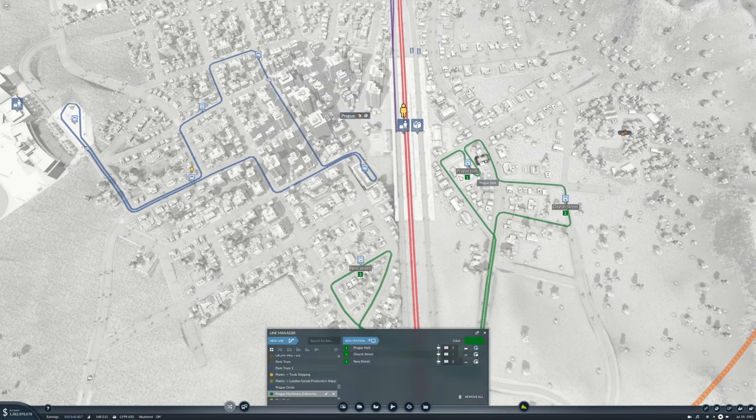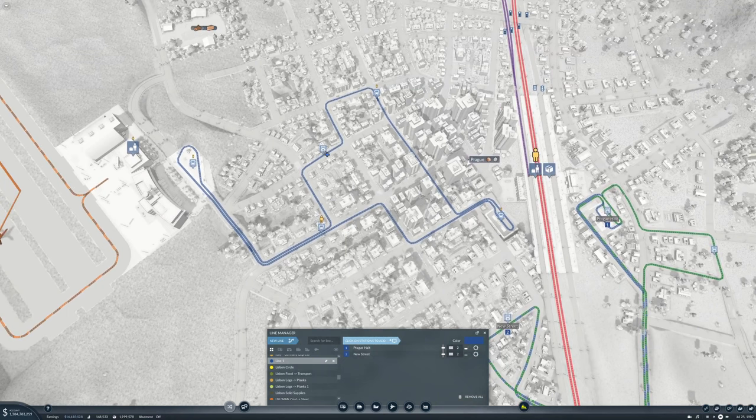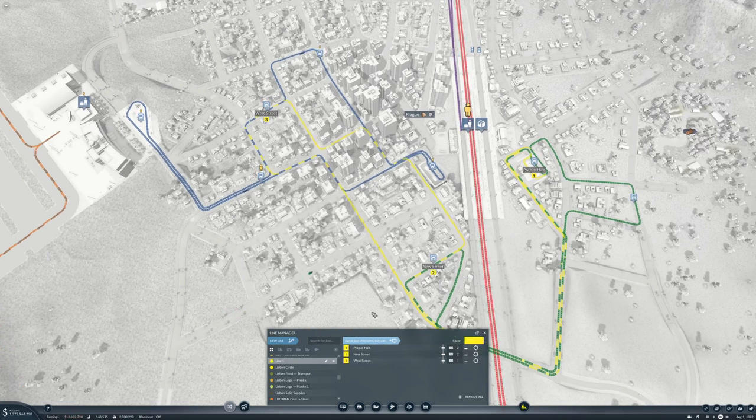New line from there, to there, to there, and back again. Let's make it a different color than the buses. This will be Prague goods deliveries.